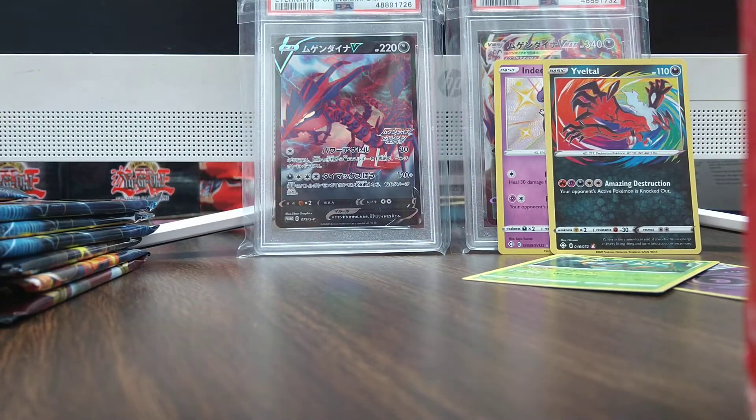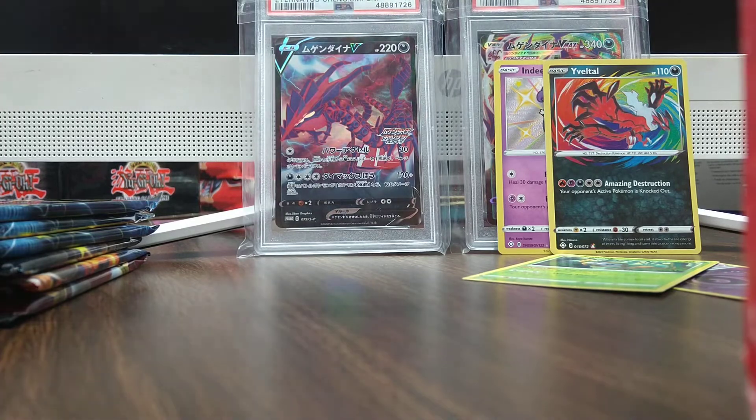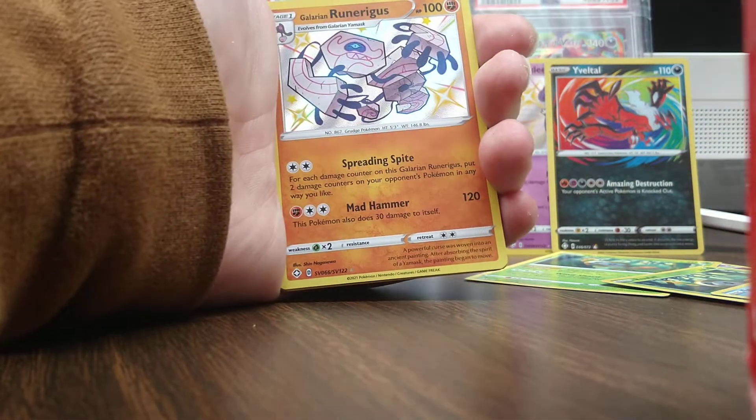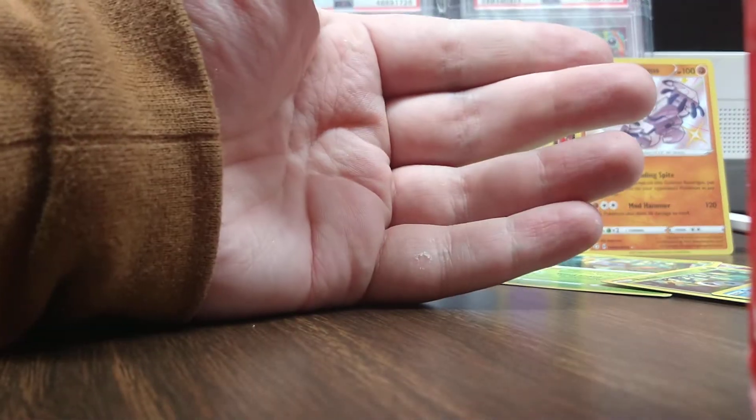And a Volcanion. Rusted Shield. Got the Morpeko, Rowlet, Horsea, Snom, Spinarak. Runerigus Shiny.